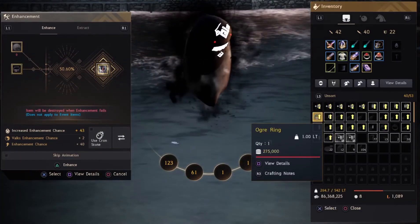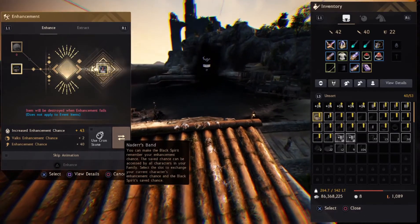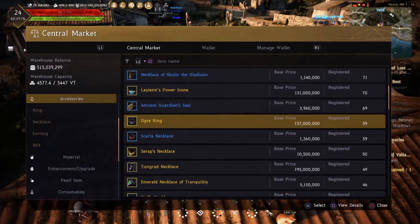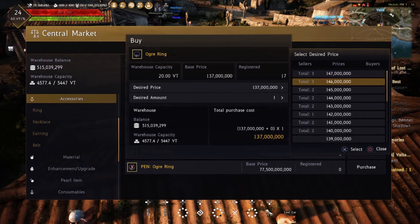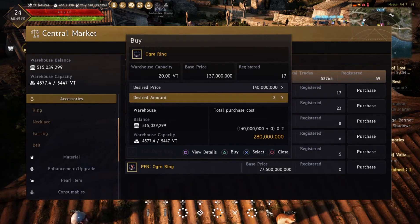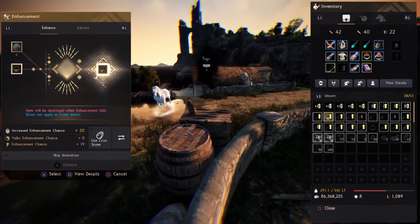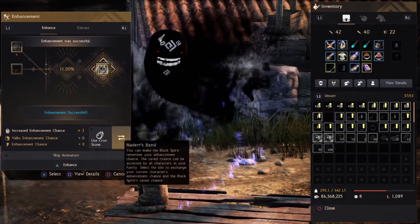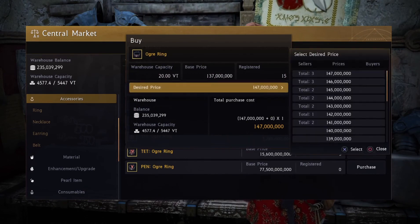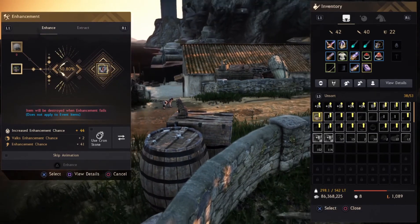A friend of mine wanted me to buy his ogre ring for him, so I thought I would send my ogre ring to DUO — and of course it blows up. I'm a little bit on tilt. I decide to spend some of my money — not much, as I've got a lot tied up in investments at the moment. I buy some ogre rings and see if I can make another DUO ring. There's the PRI, I'll just buy one more, use the last of my liquid silver and send it to DUO — 50% chance.